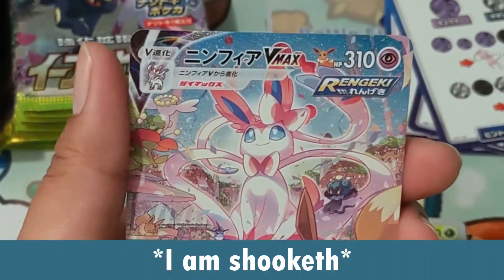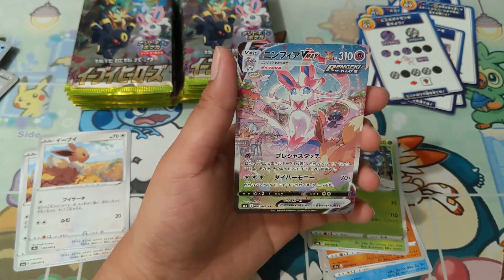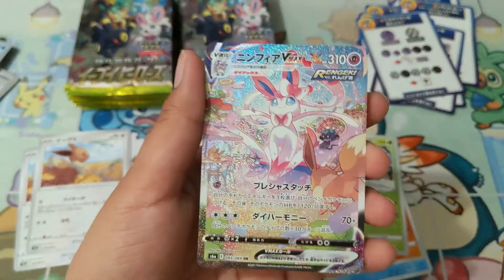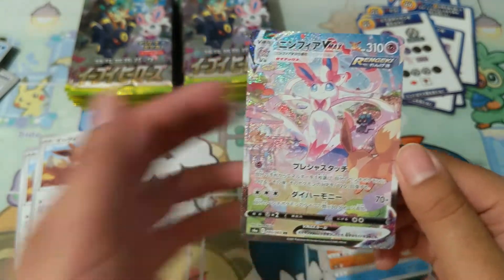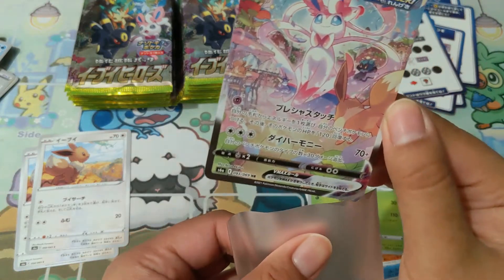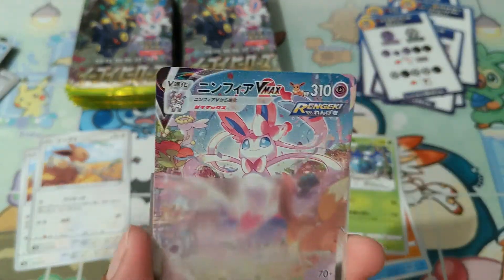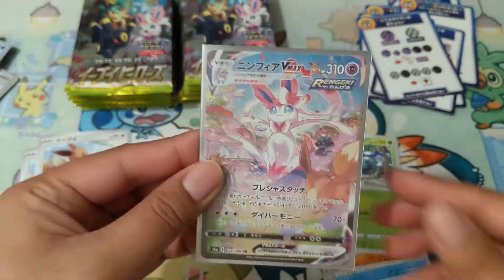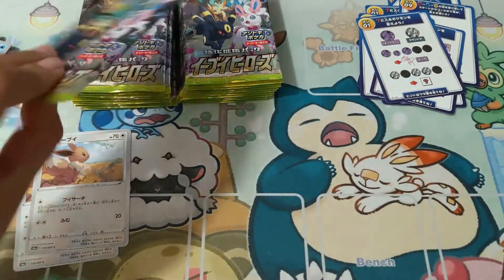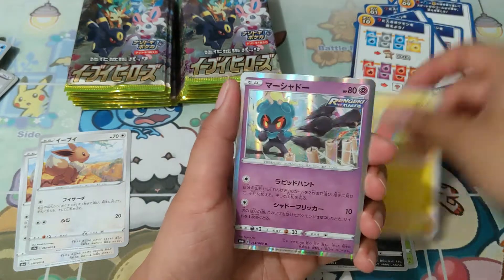Oh my gosh — Sylveon! This is the alternate art of Sylveon! Oh my goodness, this is so pretty. I need to get a sleeve for this right now. I've already pulled my secret rare — a hyper rare — and look how many packs I still have! Oh, the shine is ridiculous. Fancy, fancy Sylveon! Guys, that's so exciting. I was really hoping to get the Umbreon alternate art, but this is amazing — please leave a like for the alternate art!